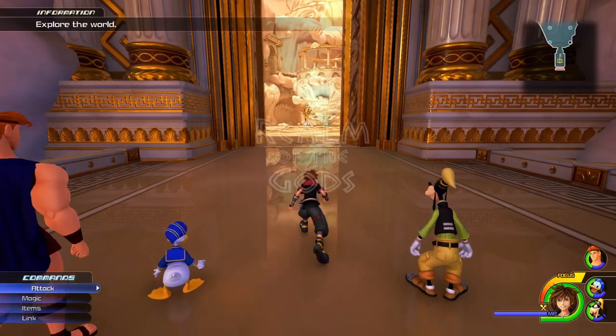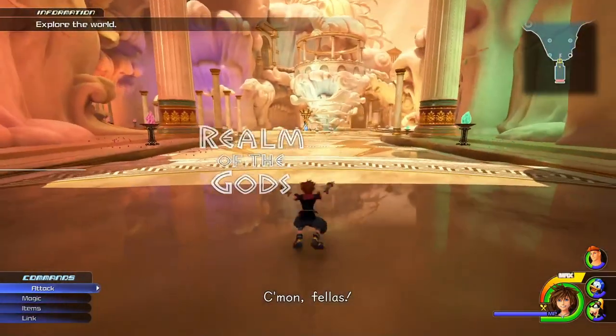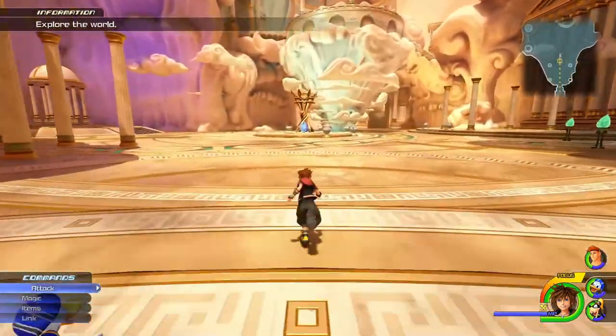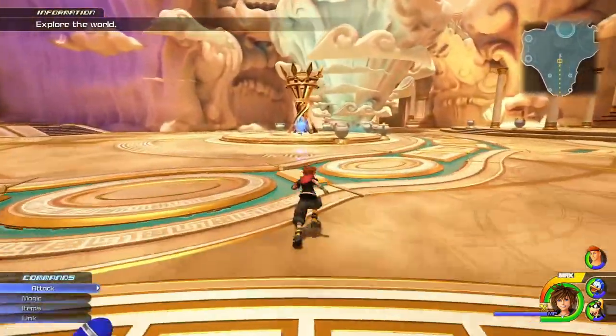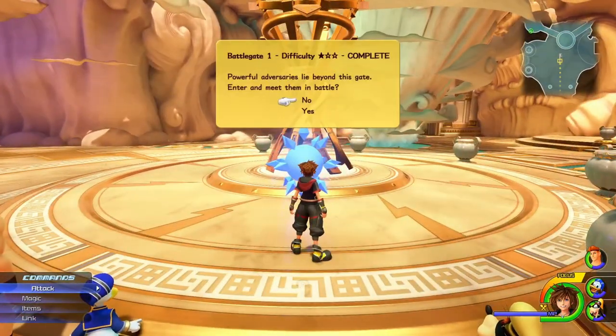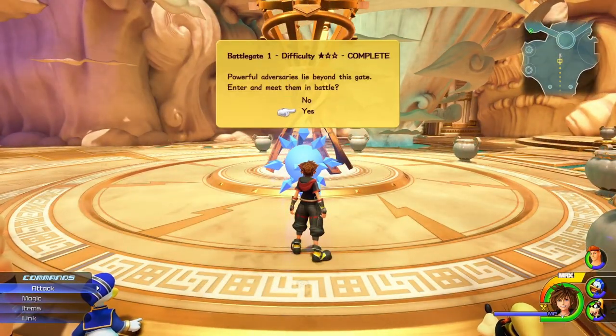For post-game content, the best way to level up is through fighting the battle gates that you unlock once you reach the final world. My favorite leveling gate is in Olympus, once you enter the big shiny gates — where it's way too bright to see.